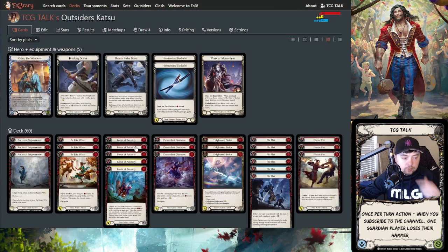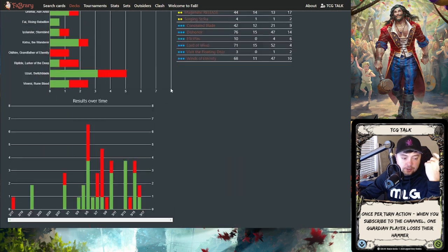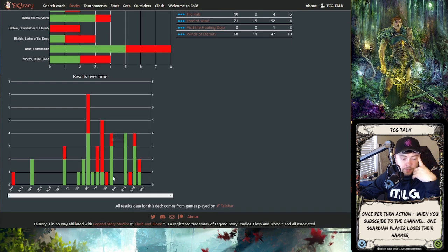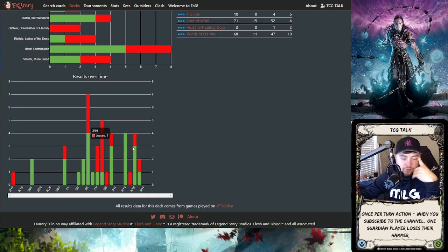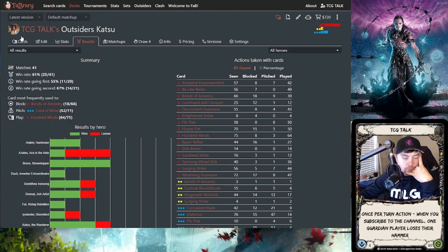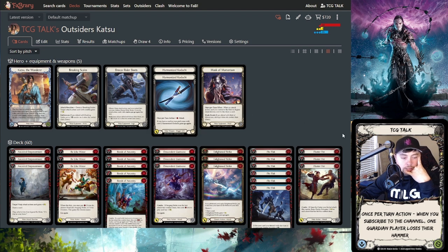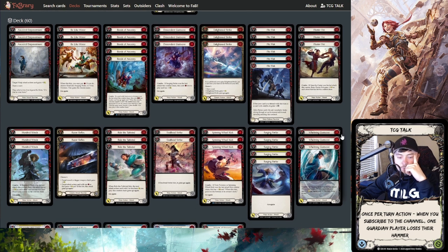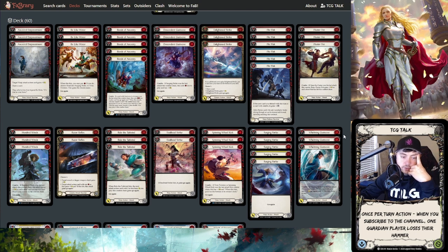Overall I'm really happy with the list — it's doing pretty well and has gotten better and better over time. In the last five days since I've honed in on it, we're basically 8-3, or 11-4 overall, which isn't crazy but it's solid. Katsu is in a pretty good spot. Let me know what you think of the list and the updates — you can go back and check out version one on my channel if you want to compare and contrast the two decklists.